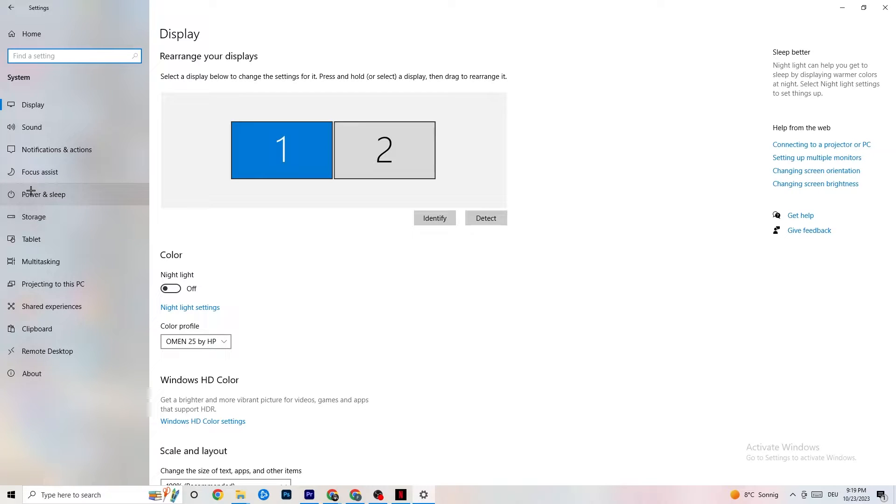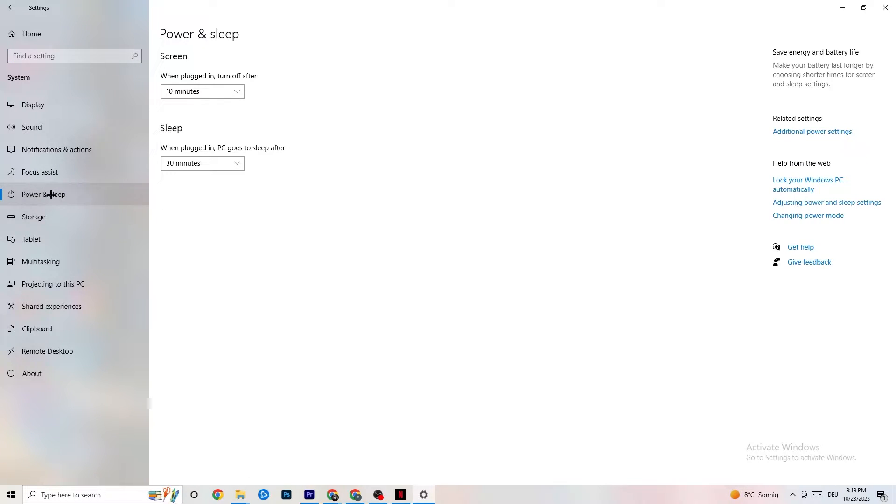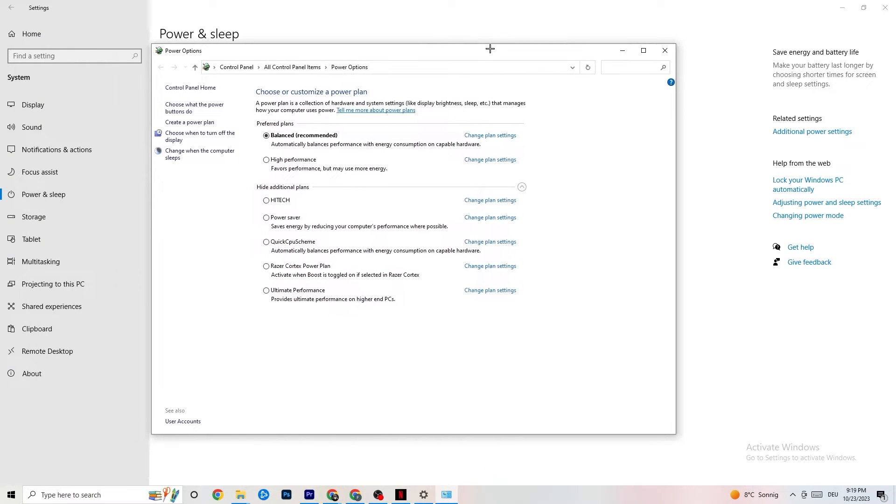Go back once and hit Power and Sleep — that's the fifth option. Click on Additional Power Settings on the right side. As you can see, there are additional plans like High Performance, Power Saver, and others. I can't tell you exactly which is best — you need to check it for yourself. Click into High Performance or Balanced and check which runs better with your PC, then close that.